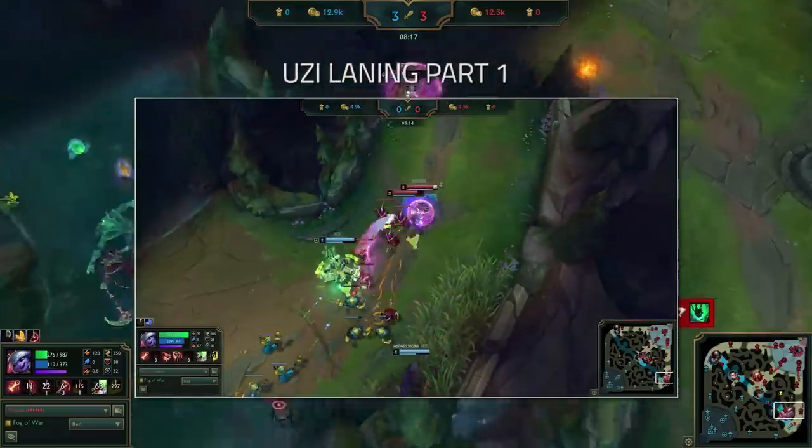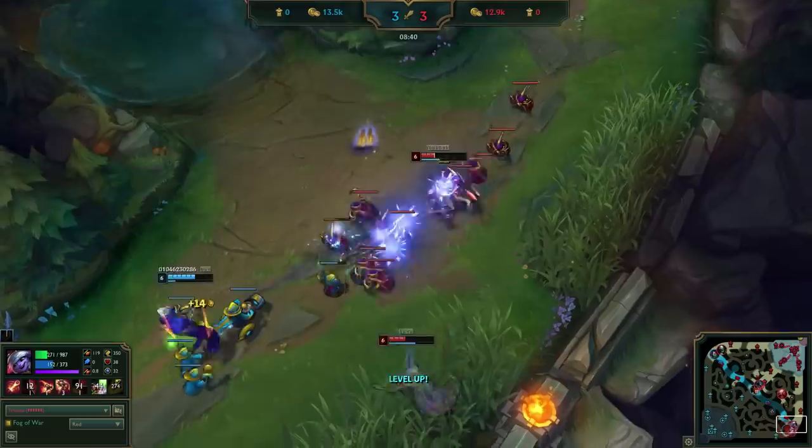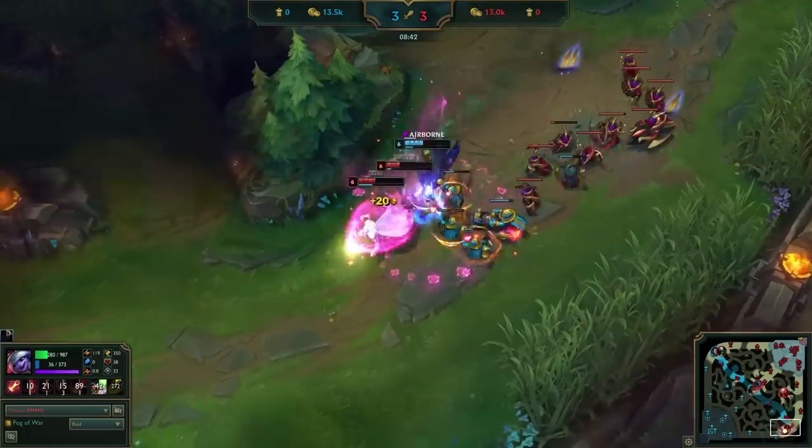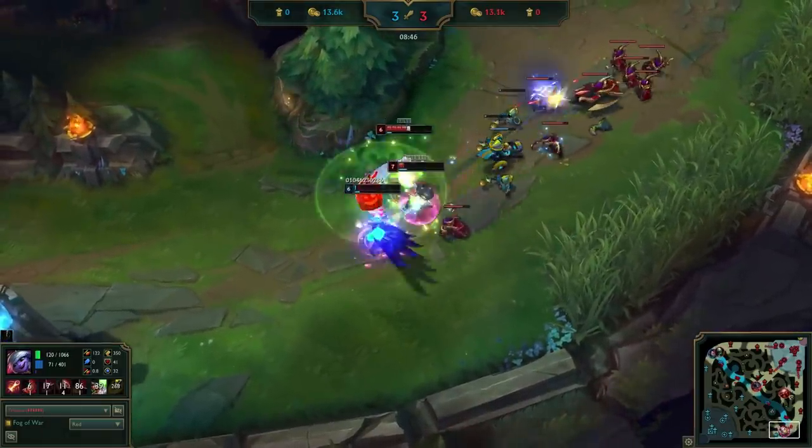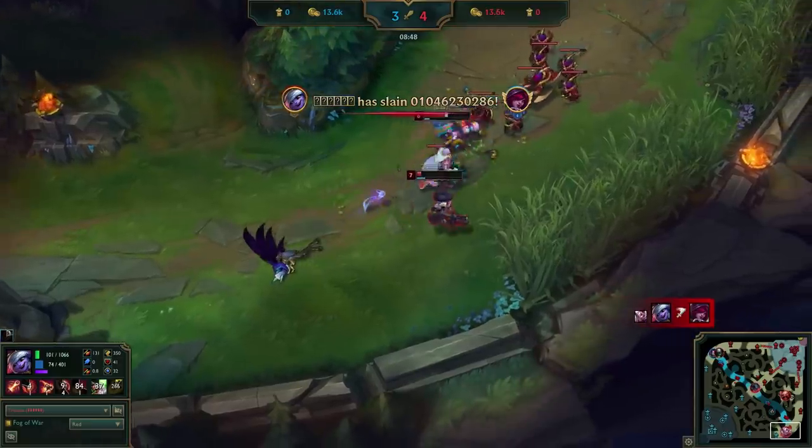We covered how he pulled ahead in laning phase in our previous guide, but for context we'll be starting from 10 minutes in to see how he breaks bottom tower. Before we get started, let's go over some of Uzi's objectives that he'll be playing around throughout the mid-game.